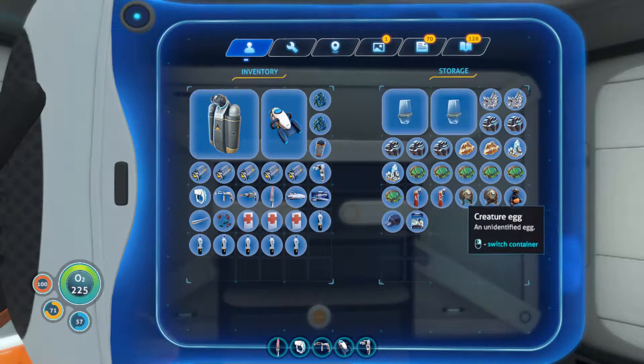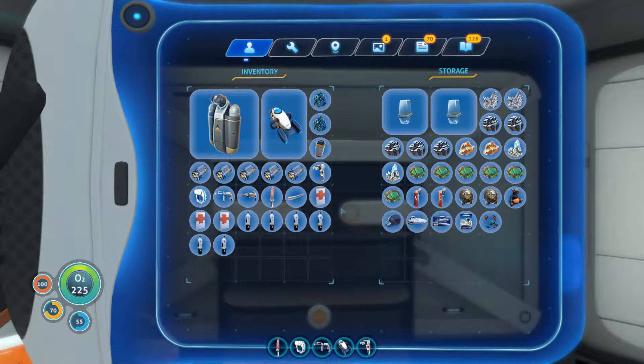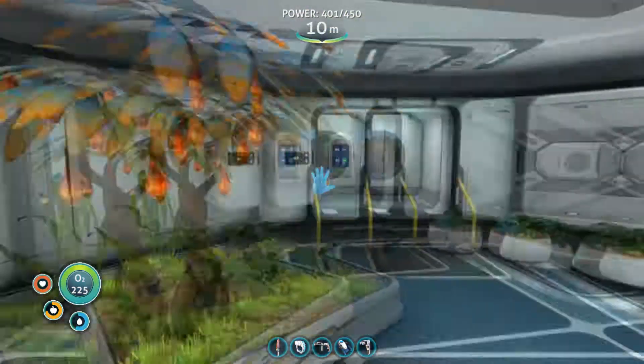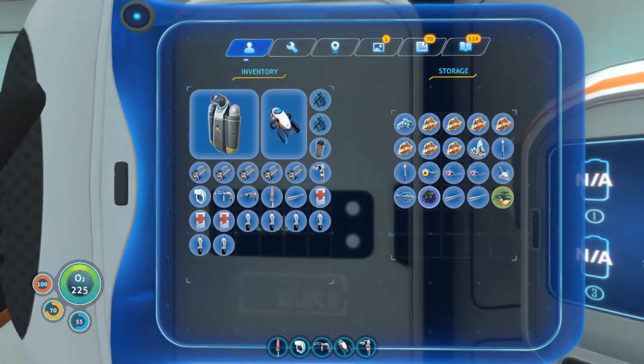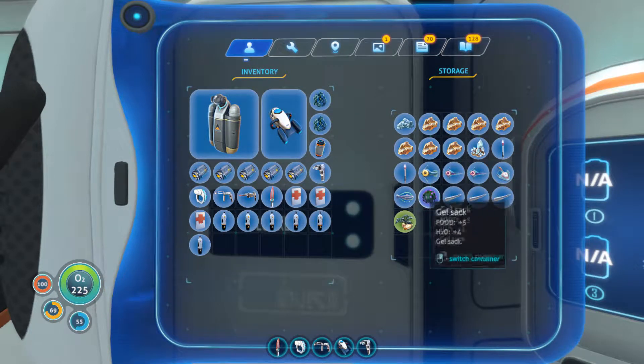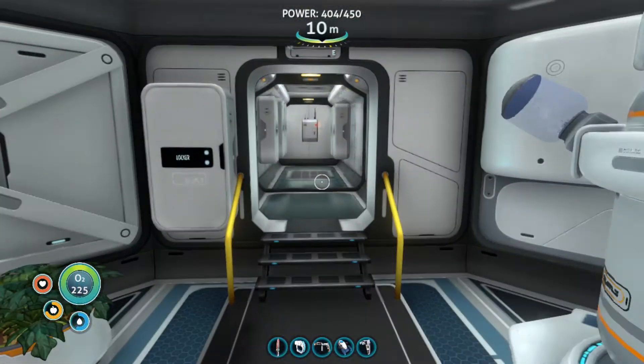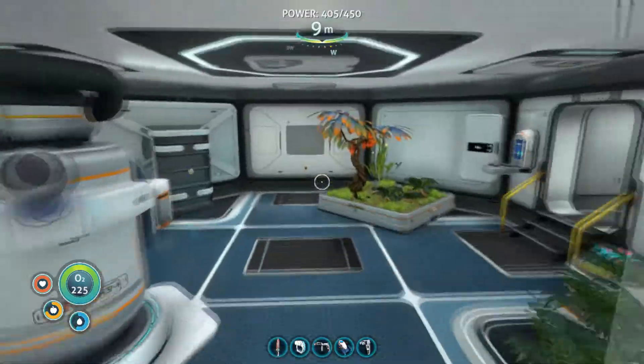We have some night crystal and we need to see what some of this stuff is, but I'm pretty sure this is going to be the cuttlefish and we need to put that in our alien containment unit. We can't put this stuff on the ship to grow because it has to be in the water, so that's something we're just not going to be able to do.